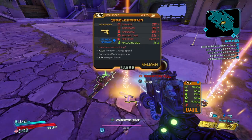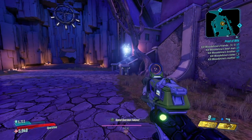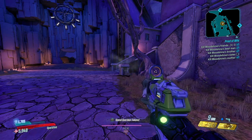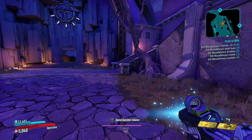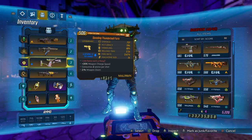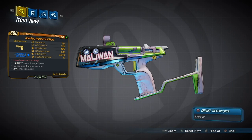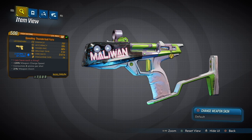How this gun works is basically when you shoot it, it will fire out a projectile. Once that projectile hits an enemy or a surface, an electrical orb kind of flies up in the air, and then once it comes back down, either hitting an enemy or an object, it causes an electrical explosion. The gun is always going to be shock, no matter what. It would be really cool if it came in other elements and had that same effect, but unfortunately it is always going to be shock.